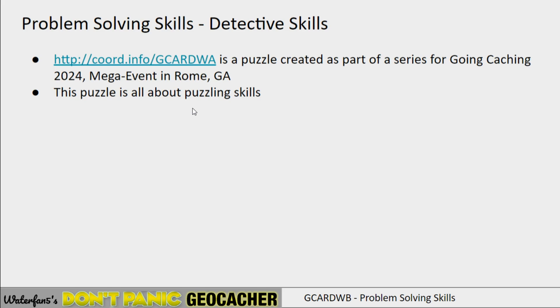This puzzle was part of a series that was placed for the Cohen Caching 2024 mega event in Rome, Georgia. They placed a series of 5 caches and a bonus cache that were together all related about detective skills, which was the theme of the Cohen Caching mega event. Each one had a different element related to detective skills, and this one was all about puzzling skills and had a heavier puzzling element.